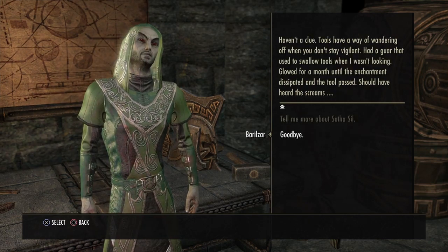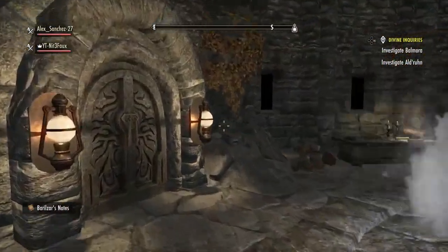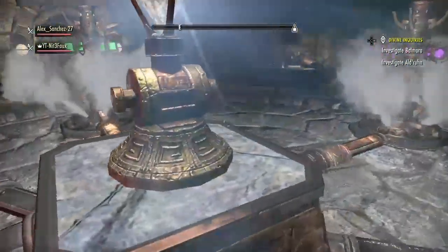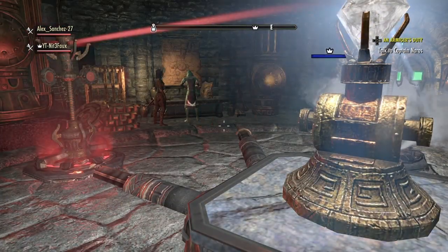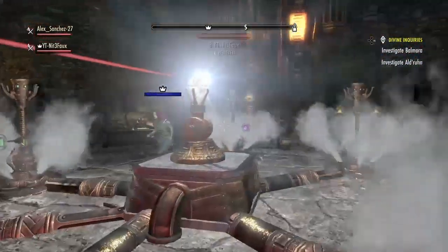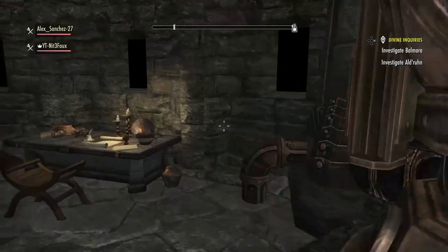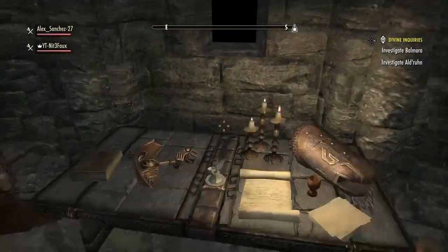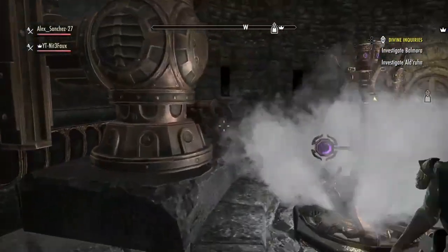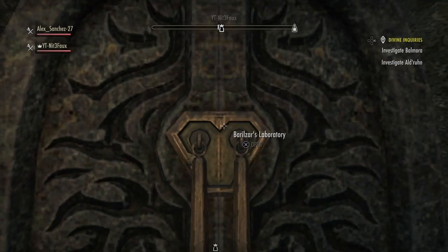Odd question, haven't a clue — tools have a way of wandering off when you don't stay vigilant. But how do you reset it though? You don't think you can, right? It's only the red wall — I went around. And all of it's yellow. Maybe if I leave and come back. Open the tower's entryway.